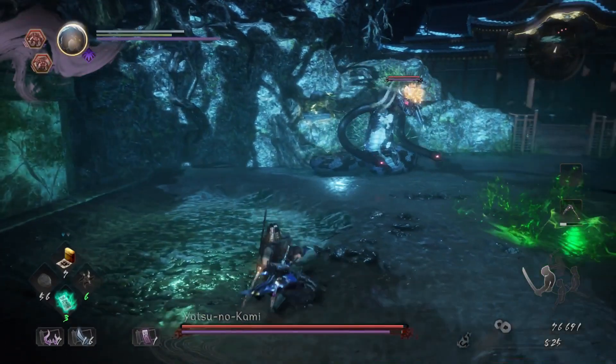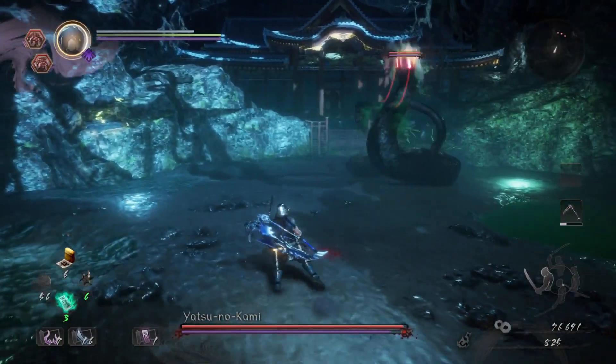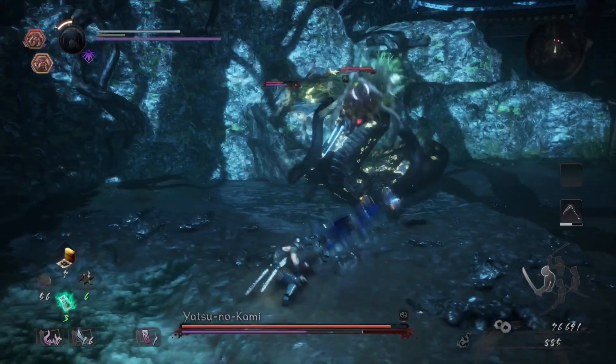Now let's quickly run through the boss's moves. Starting off, Yatsu has a poison spit — he lobs a ball of venom that leaves a pool on the floor for a short time. Dodge it and don't stand in it; pretty simple stuff there.